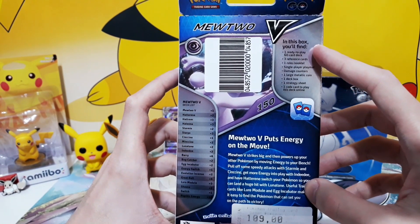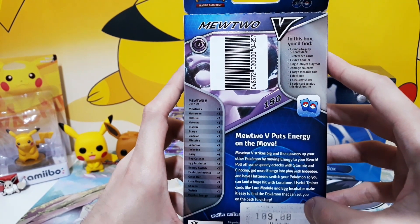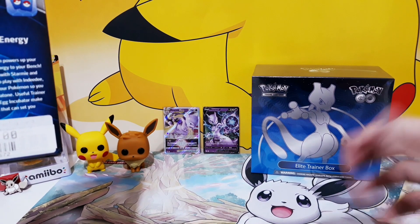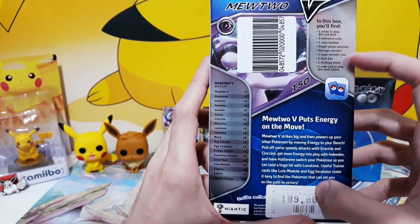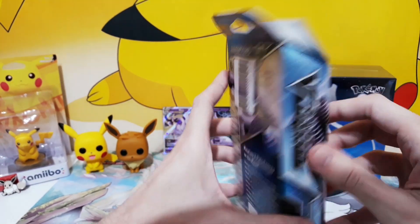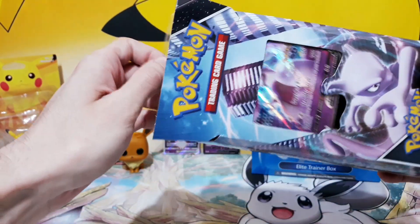In this box you'll find one ready-to-play 60-card deck, three reference cards, one rules booklet, a single player playmat — of course I already have a playmat, this gorgeous radiant Eevee one, but the more the merrier — damage counters, one large metallic coin, a deck box, a strategy sheet, and a code card to play this deck online. Surprisingly, you get a lot of stuff.